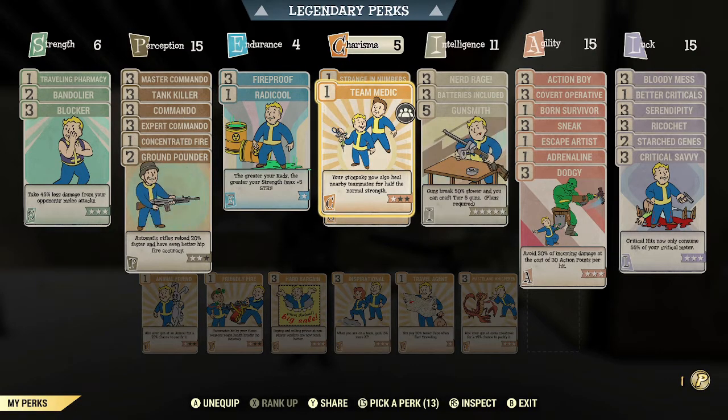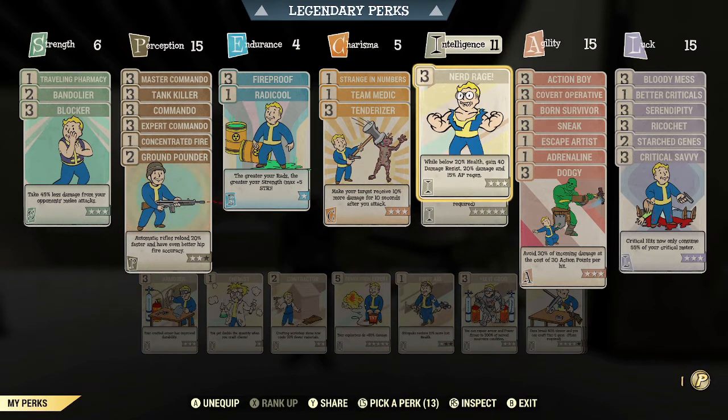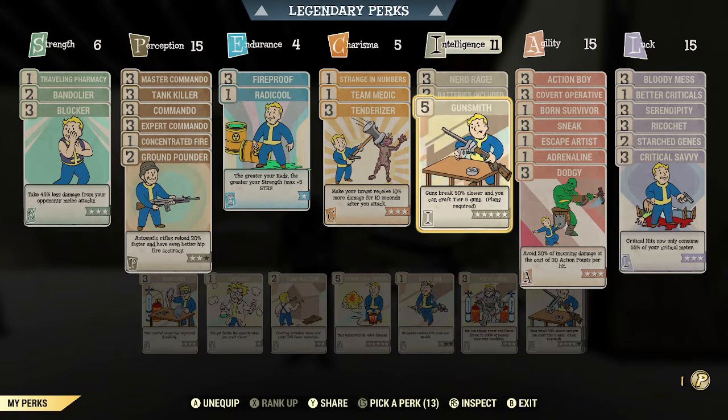Team Medic — that won't be a factor today since I'm on a team of one, but I find it very useful for events and daily ops as a bloody build. It's kind of a low priority perk — one of the last ones I got with an extra attribute point. Tenderizer for some extra damage. Nerd Rage because I am a bloody build — for some extra damage, extra damage resistance, and some extra AP regen. Batteries Included because I like to keep a tesla rifle on me primarily for invisible daily ops and events like Radiation Rumble, and the ammo can get heavy. Gunsmith mainly because I'm not running an explosive weapon at the moment, so may as well reduce how often I need to repair the weapon.